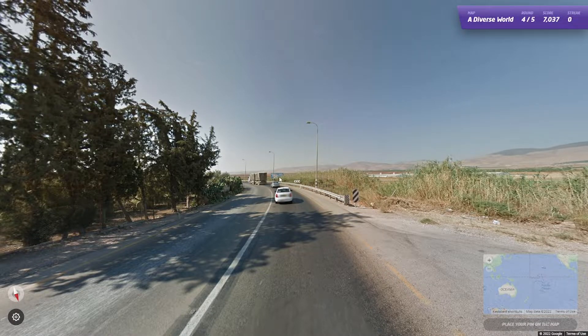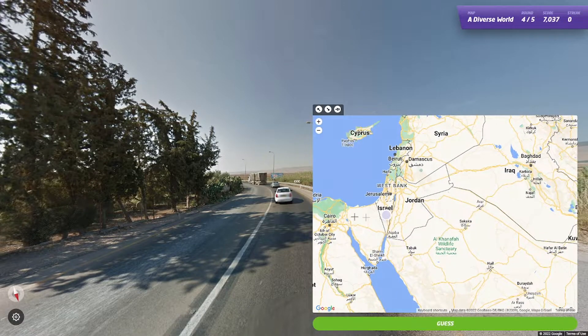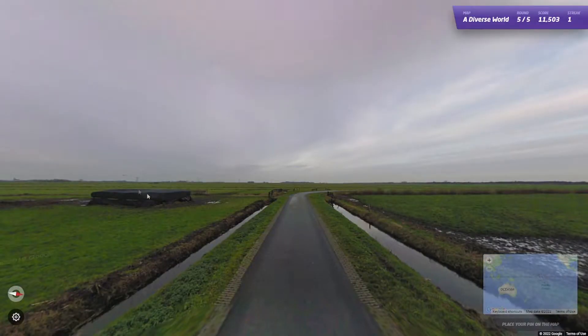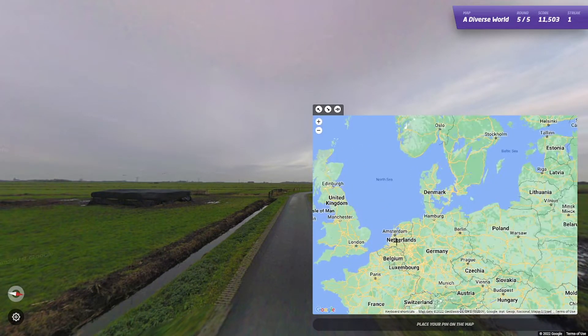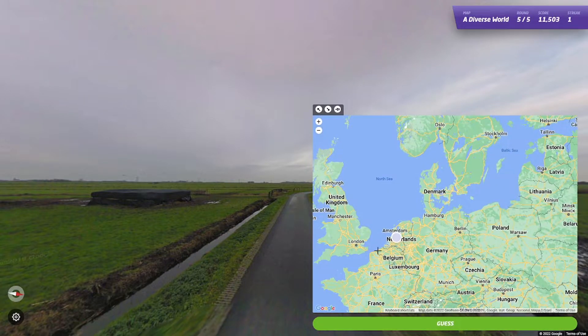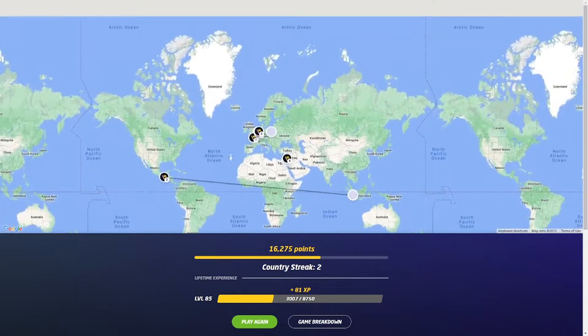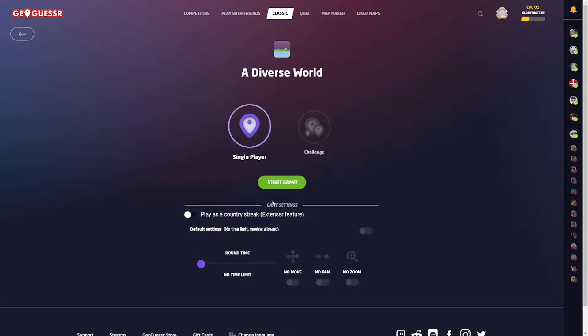The language spoken in Israel, with yellow plates and yellow lines at the sides of the road — it has to be Israel. It is, of course. 1 out of 4. Next, this looks just like the Netherlands. Hopefully it's not UK or Ireland — it should be the Netherlands. Exactly. At least I got two out of three. I should have got the first Dutch location right.